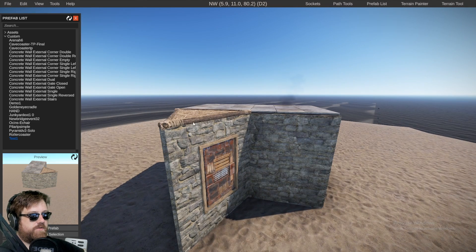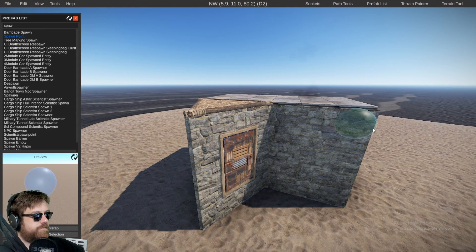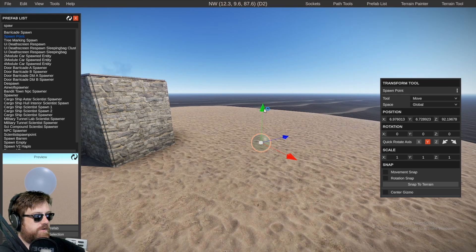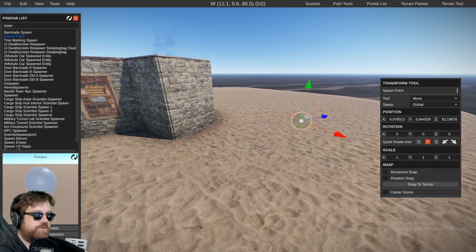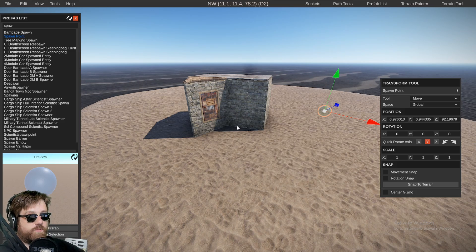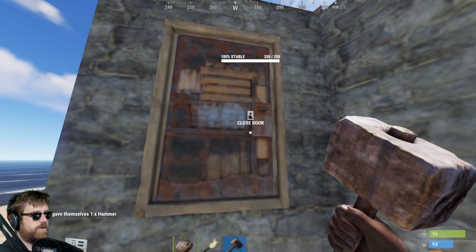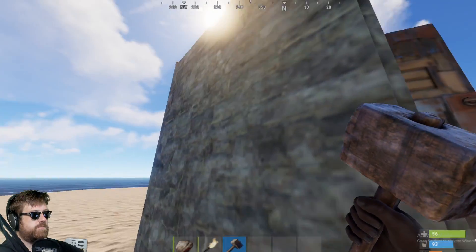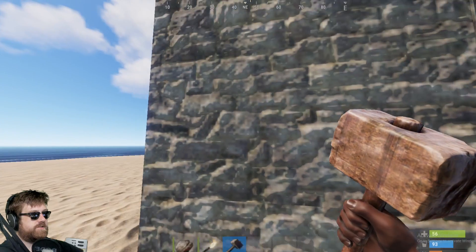We have this and we're going to add a spawn point right here, move it up a little bit. I have the RustEdit extension installed so that should all work fine. Let's go into the game, load this as a custom map and see what it does. The doors work as you expect, but if I take a hammer, the door has stability but the buildings don't have any stability.